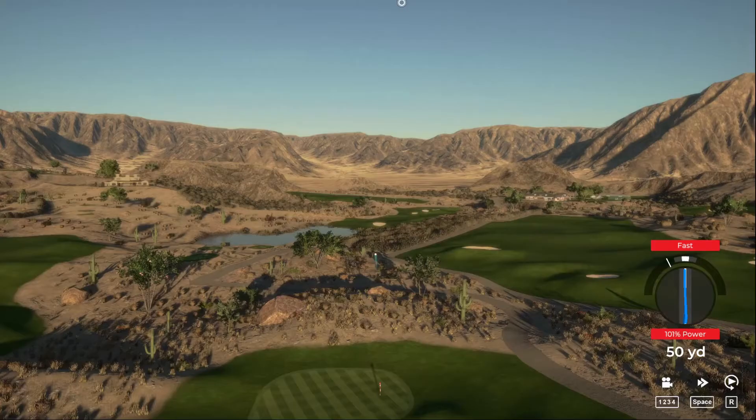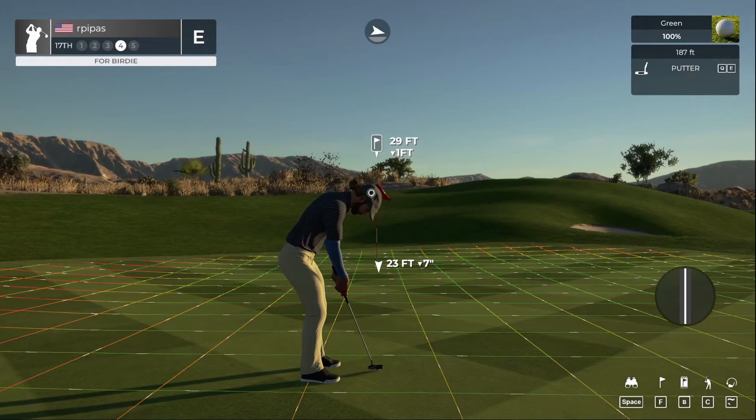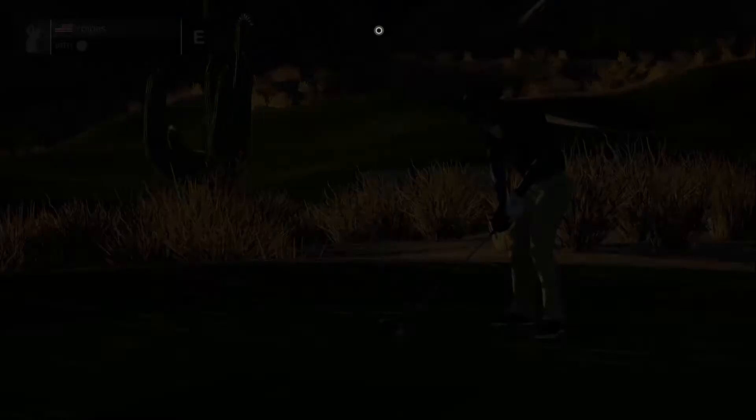Trying to make a nice approach play for one under. Kids broke the paper airplanes so we're making new ones. Three feet to go — at the 17th. One more hole before 18. Finishing this up and then we can make some paper airplanes. Hole 18 ready to go.